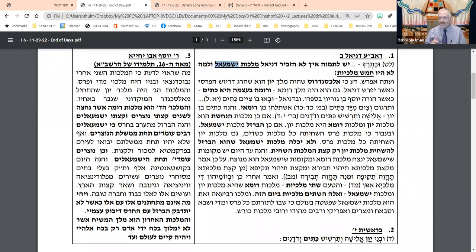Edom, or Rome, is typically identified with Christianity in the language of rabbinic literature, and Ishmael is identified with Islam — not in rabbinic literature. I want to make this very clear. We'll come back in a moment to why rabbinic literature makes no reference to Islam, but the Rishonim certainly did, and the Ibn Ezra's question is very powerful.